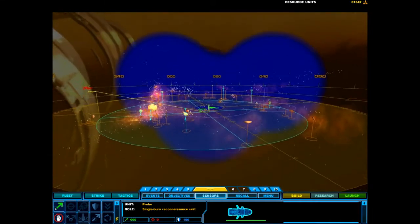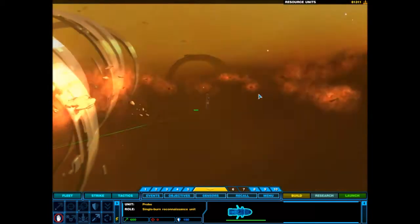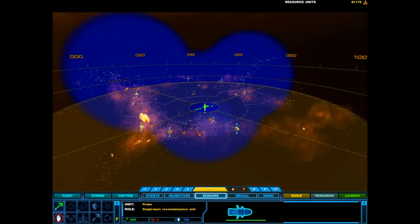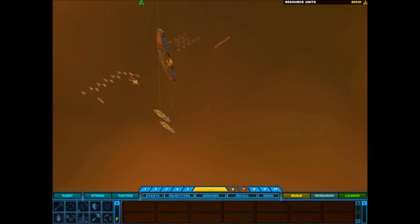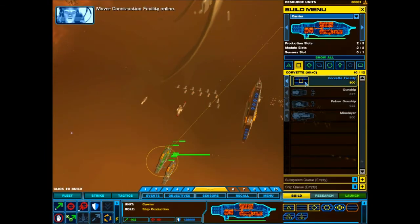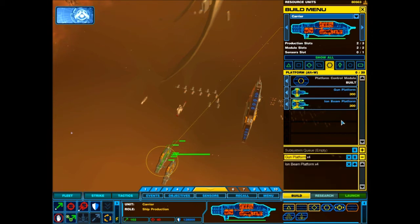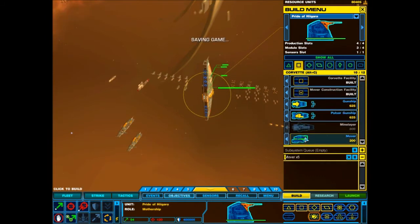Upgrade complete. Carrier fire control tower complete, scanning for targets. Probe away. Surveillance data available. Subsystem construction complete. Movers will be able to safely enter the radiation cloud and destroy the contaminated hulks. They must be destroyed to allow the mothership to hyperspace. Production underway.